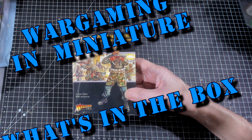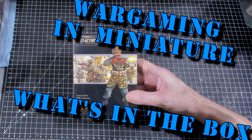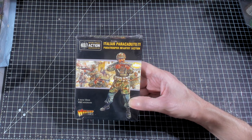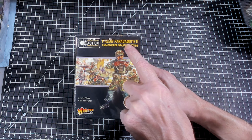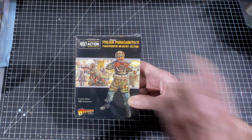Hello again everybody, this is Mr. Everything and I am coming at you with another Wargaming in Miniature video. In today's video we're going to continue on with our What's in the Box series, and we're going to be taking a look at even more Italians — specifically their Parachutists, which is basically their paratrooper infantry section.